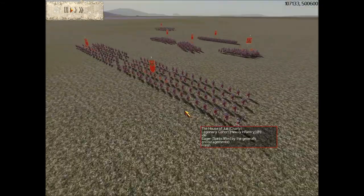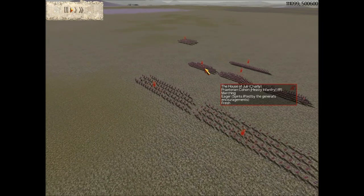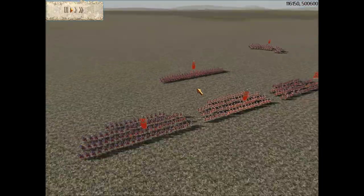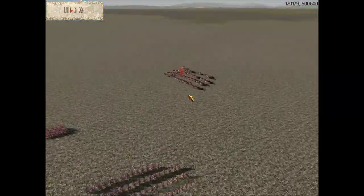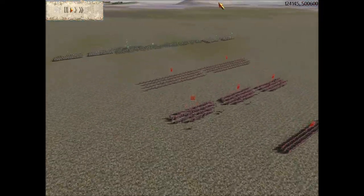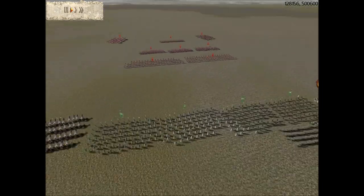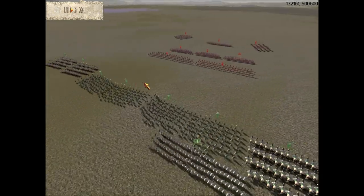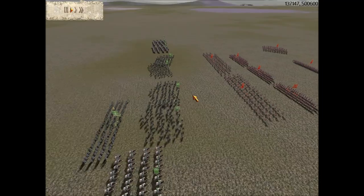My enemy is Charlie with 1 legionary cohort and 4 praetorian cohorts, 1 unit of triarii, and for the most part his cohorts have gold upgrades. He's got 2 legionary cavalry with silver upgrades. So he's focused more on his infantry and I've focused more on my cavalry. This should be an interesting battle - Romans usually focus on their infantry but I thought this would be an interesting experiment.